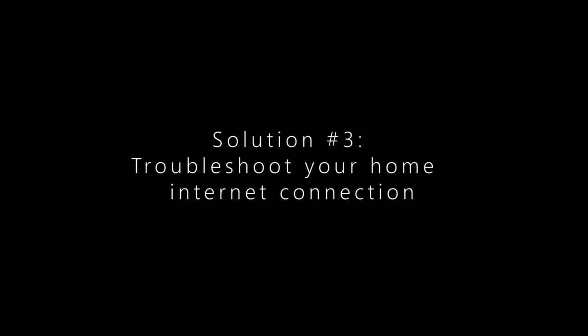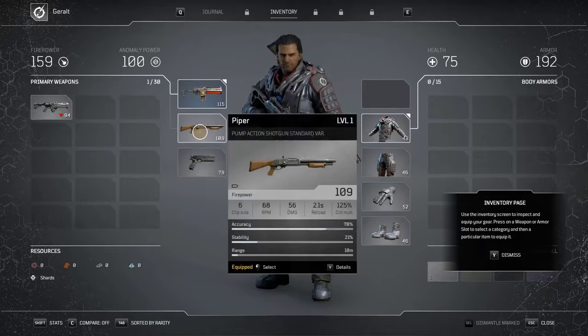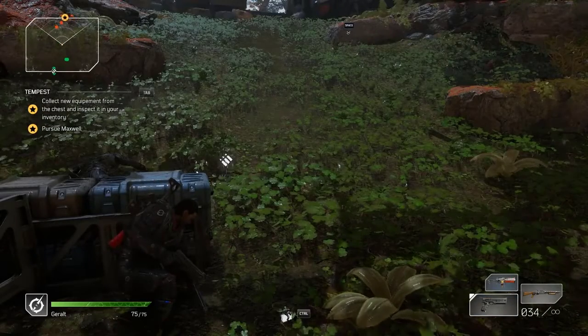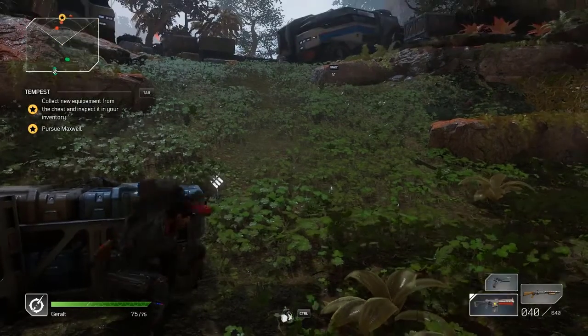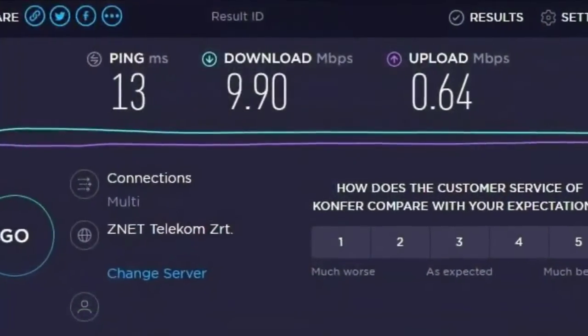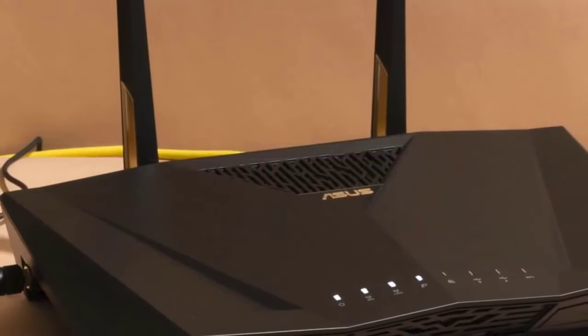When it comes to fixing internet connection errors in Outriders, it's important that you consider your own home network. If you have a slow internet connection while trying to play Outriders online, it may not be able to establish a solid connection to the game's servers. The first step in troubleshooting your connection is to check the download and upload speeds. Try running a speed test to see if it's causing the connection issue.